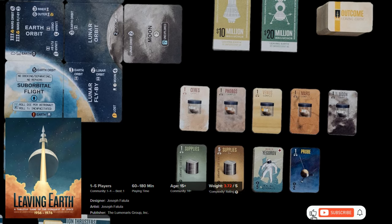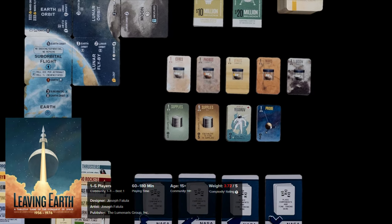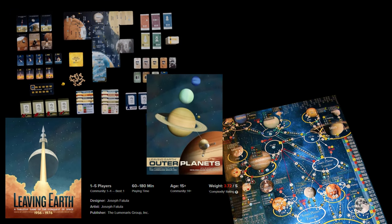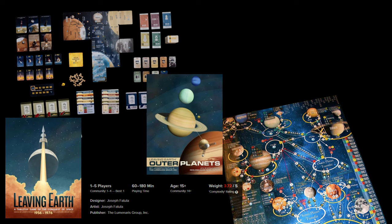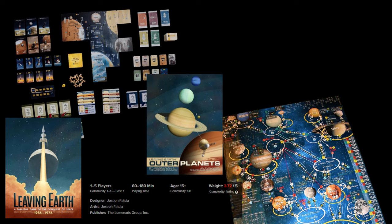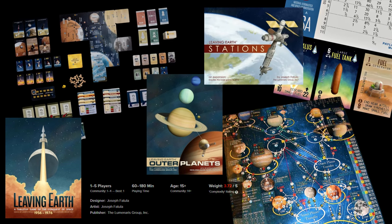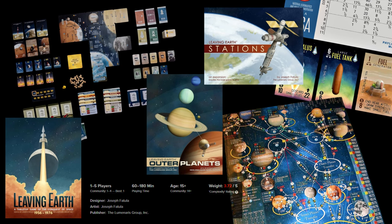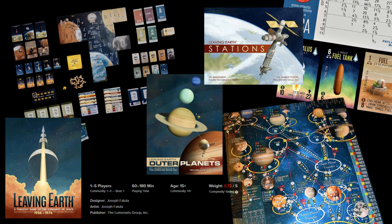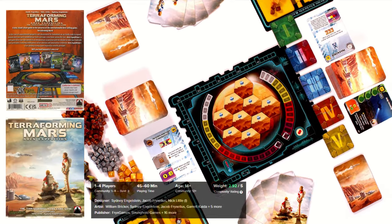Let's remember, we are playing a game about the actual space race. This game has subsequent additions like Leaving Earth: Outer Planets, a nice game about using new technologies to explore Jupiter, Saturn, Uranus and Neptune, or Leaving Earth: Station, that offers more technologies to explore the solar system and make new discoveries. It is a really great and interesting game. And next up is Terraforming Mars: Ares Expedition.